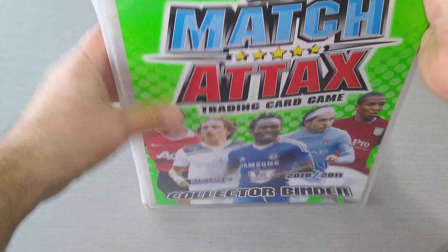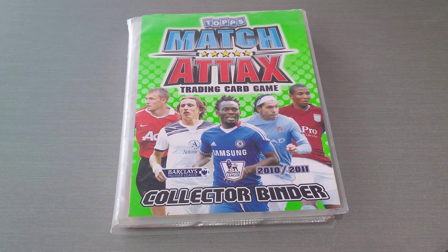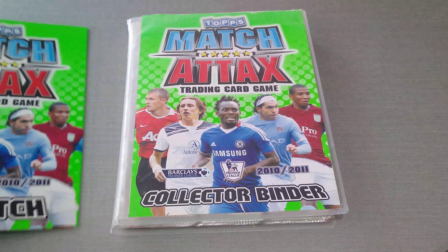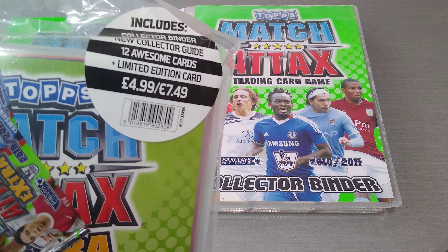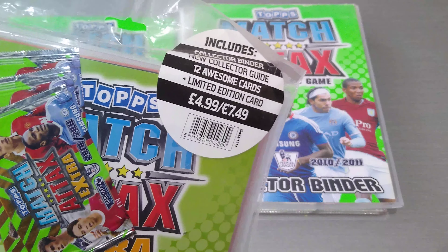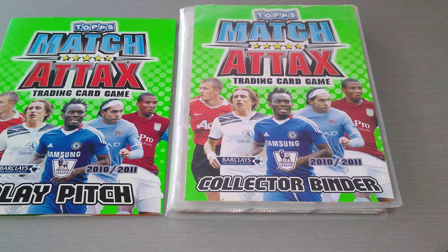This was our first episode of Blast from the Past, where I bring you something from the old collection — an older collection that I've done and gone through. Today we started with the full binder for Topps Match Attax 2010-2011. I hope you've all enjoyed this video. Be safe and spend time with your families. Don't forget to leave a thumbs up and make sure you subscribe to the channel — push the bell button and keep notifications on so you'll get notified every time I upload. I'll give you a sneak peek at the next episode — it's going to be the extra cards of the same season. Until the next episode of Blast from the Past — take care, lads and lasses. Ta-ra for now.